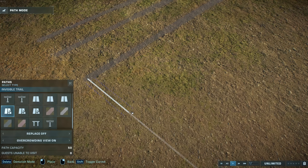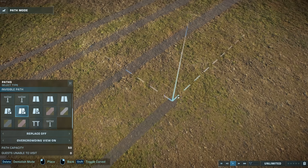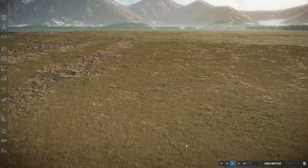Next, we have invisible paths, very similar, except these don't spawn dirt and they don't remove grass. So as you can see, they are completely invisible.